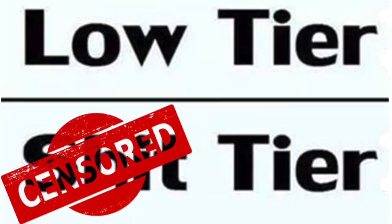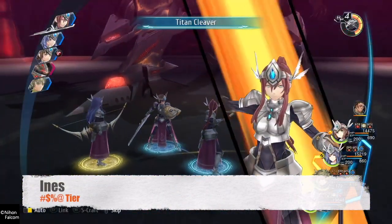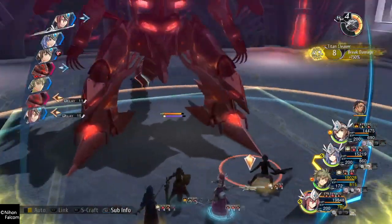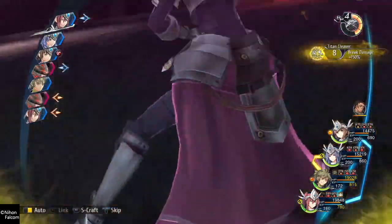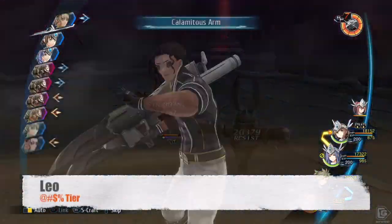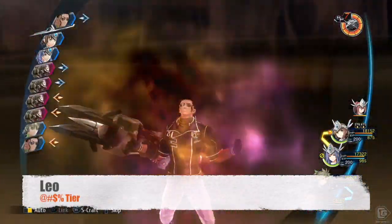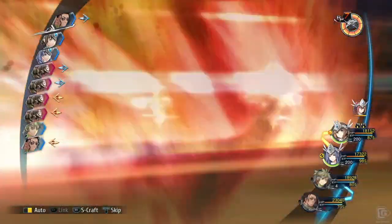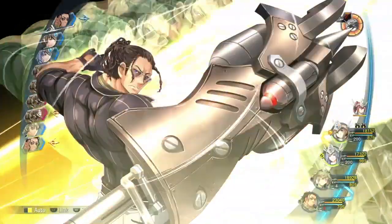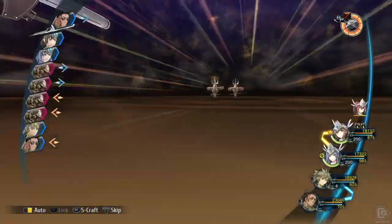Let's get started with the bottom tier of part 1. Aeneas has no S-craft and really no place on your team. She has decent strength with some damage dealing skills, but nothing remotely useful when compared to any other party member. Leonidas is slow, incredibly slow. Because of his quartz setup, his delay is x1.5 meaning that he'll almost never attack the enemy. Do yourself a favor and just don't use him.